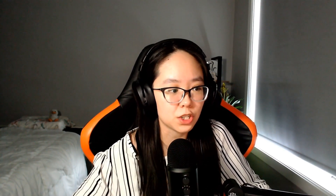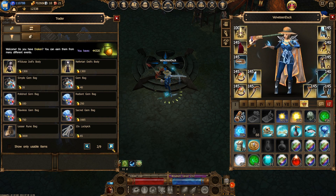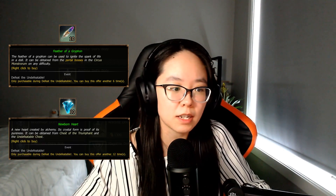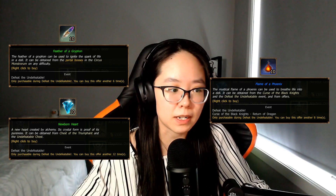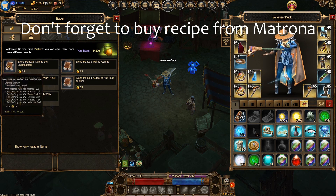Back on the subject of boss pets: you're going to need a doll body part, which can either be purchased from Grima with Drakens or obtained as a random drop from the appropriate boss inside the Circus Monstorium. You'll also need some other parts — Feathers of the Griffin, Newborn Hearts, and Flames of a Phoenix. The feathers come from the second map, hearts from the second map, and flames from the first. Long story short, if you're playing the entire event you'll have a chance to get all the parts, and you can buy anything you're missing from Grima. Go to the workbench and you'll be able to assemble all the parts to form the pet.